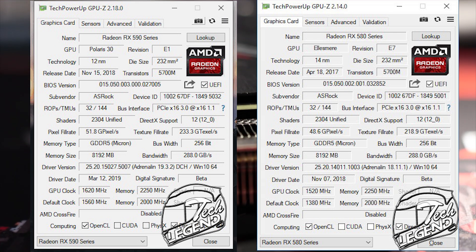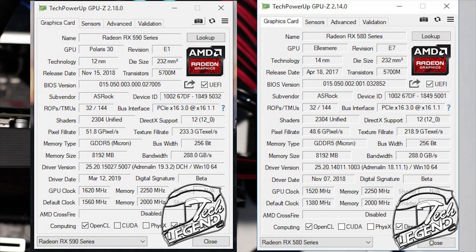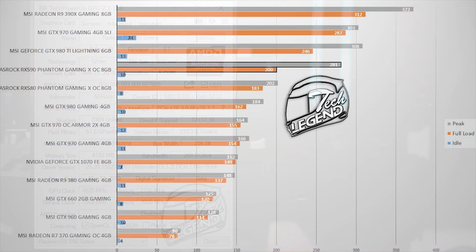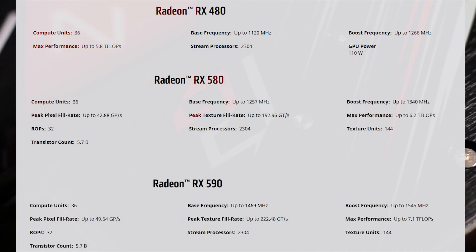However, this increase in frequencies has a downside. The RX 590 will use more power in games and when rendering — in fact, it will use 80 watts more power on average. Basically, the RX 590 is a refresh of the RX 580, which is itself a refresh of the RX 480.